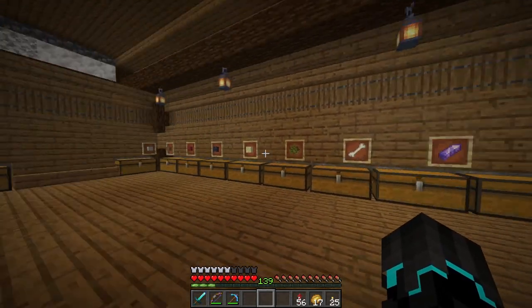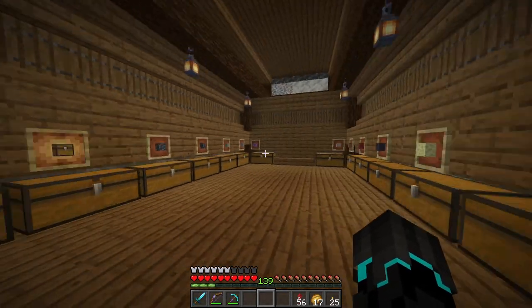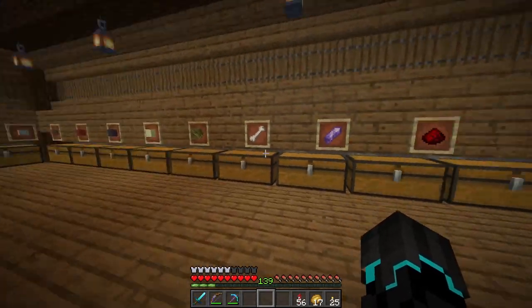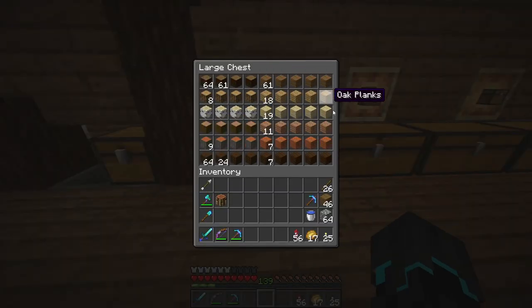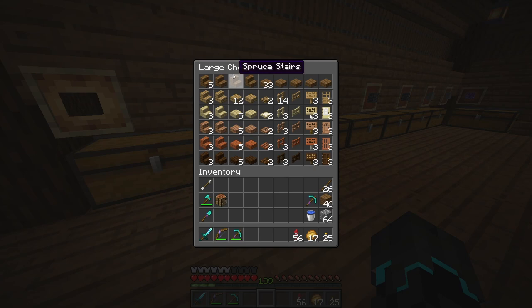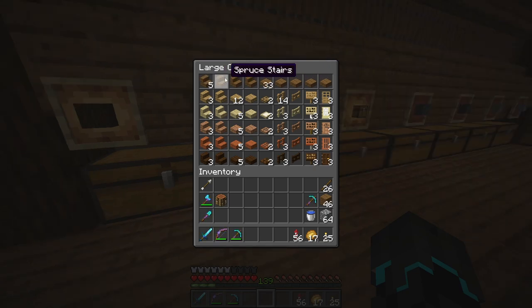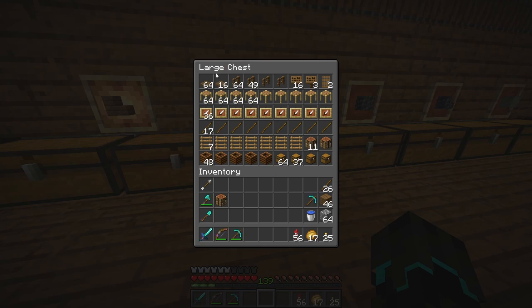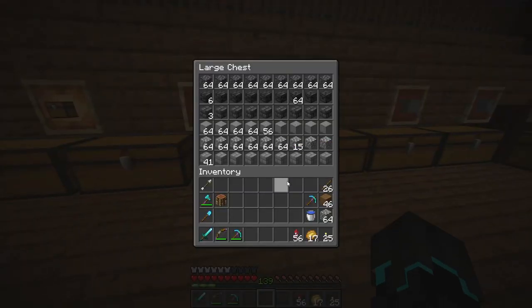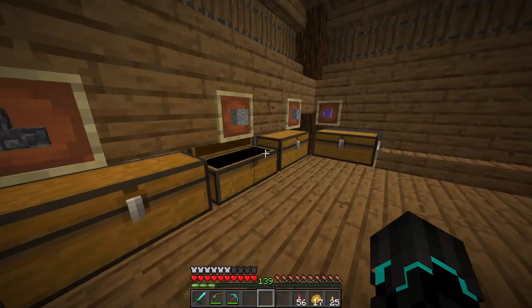Now this is what I call organized storage - look at this. I'm pretty happy with the organization we have here. We have logs over here together with planks. And then in the next chest we have stuff like stairs and slabs. The spruce is different than the oak and the birch because the spruce is what I'm working with the most, so I'm most likely going to have more of these items. The rest of the spruce stuff is in this chest together with scaffolding, item frames, sticks, etc. It pretty much goes all the way around this room.